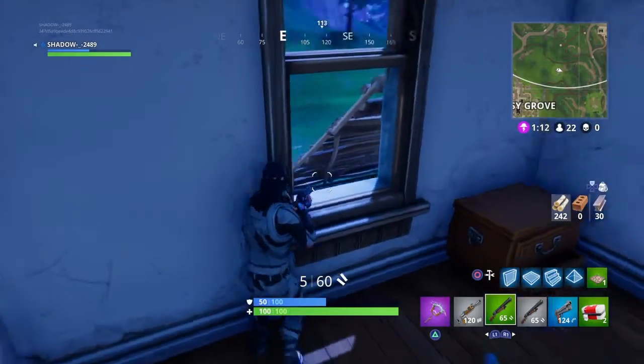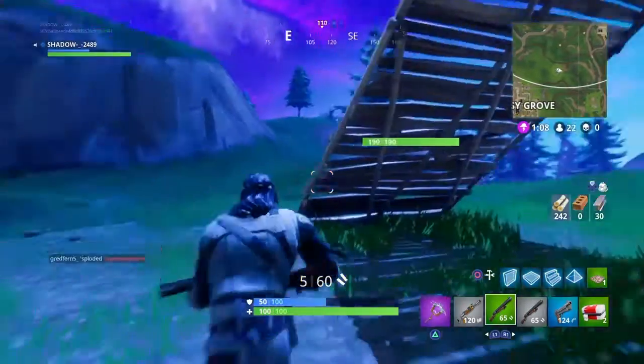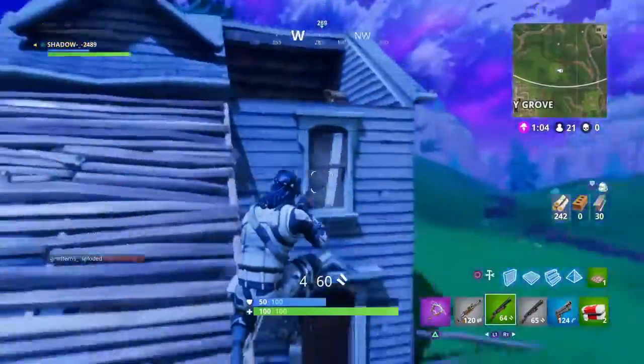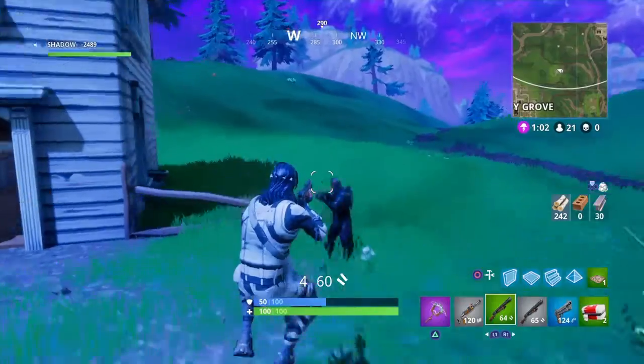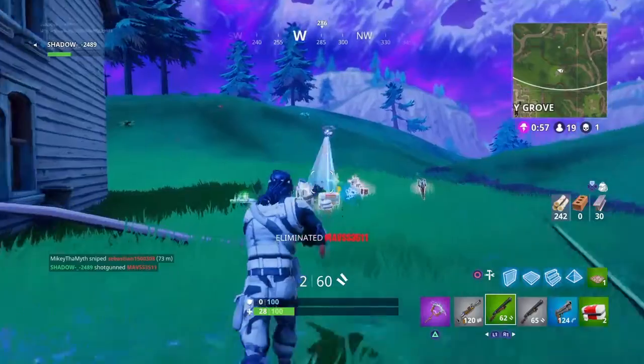What I want to talk about is the minigun. The minigun comes in two varieties: Epic and Legendary. Also, it only takes light ammo. You can find these miniguns in chests all around the map.